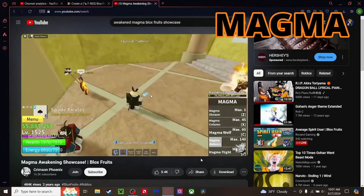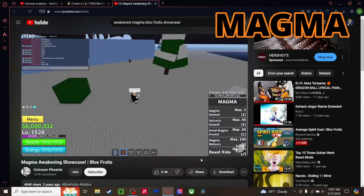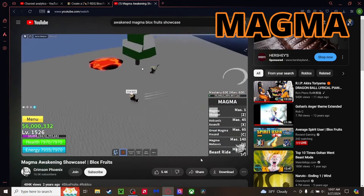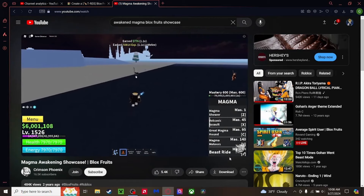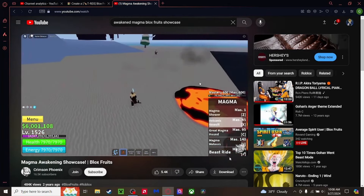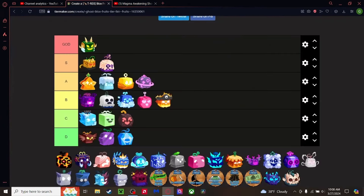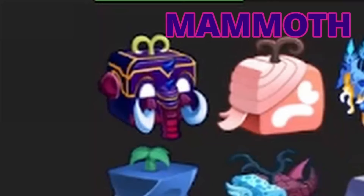Magma fruit — looks like there's an awakening for it. The awakened Z move is just one fist but does crazy damage. The X move now spews magma from the ground instead of a single hit. It's better than most people give it credit for — the in-game value reflects this. I think it deserves better and can do serious damage to even top players. Going above Gravity.